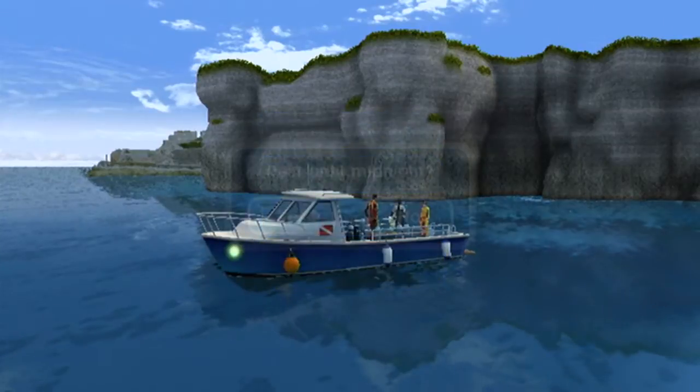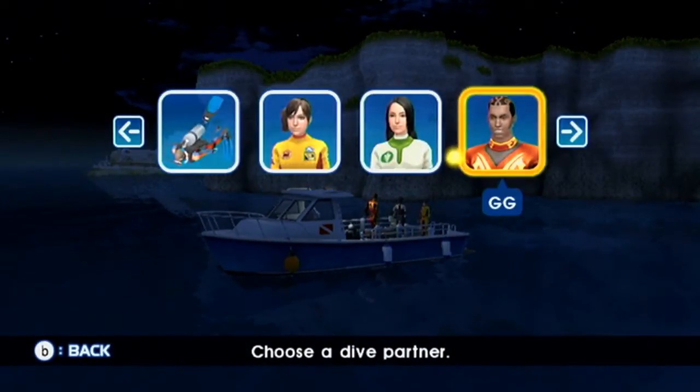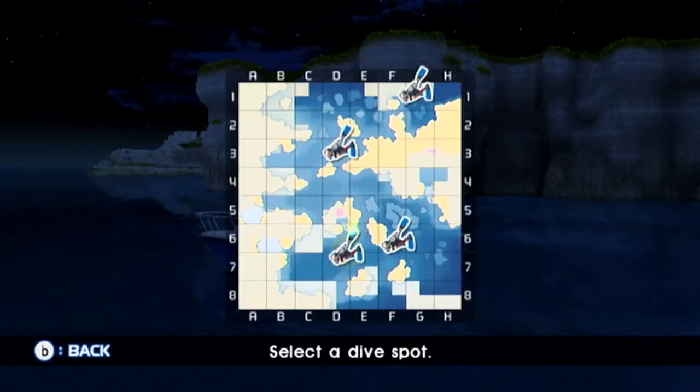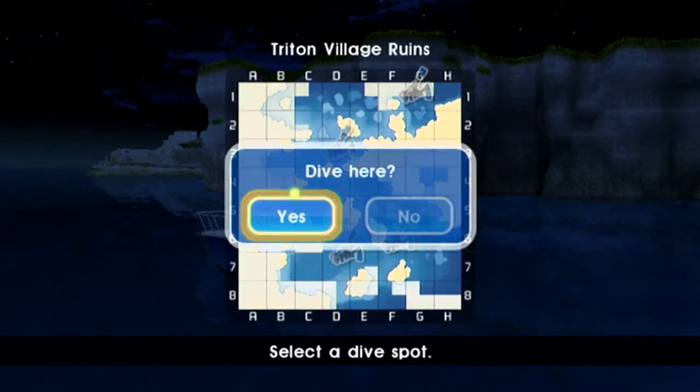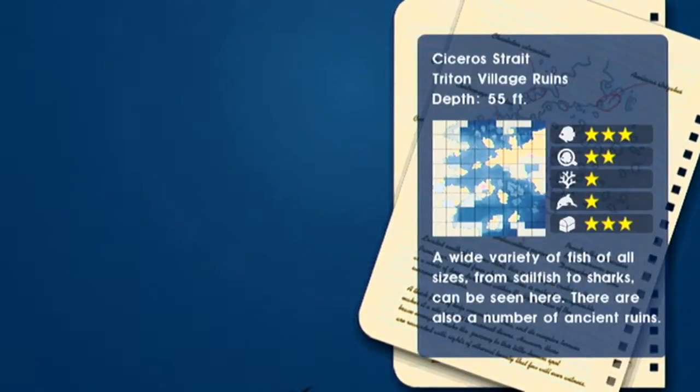First thing we need to do here is find this treasure chest that only shows up during a full moon. How that works, I don't know. It's the moon's gravitational pull pulling on the rock — tidal forces. Scientific. But only on the full moon, because it's bigger then. It's more magical when it's a full moon. Are those narwhals? No, it's a swordfish. Oh, they're just far away.